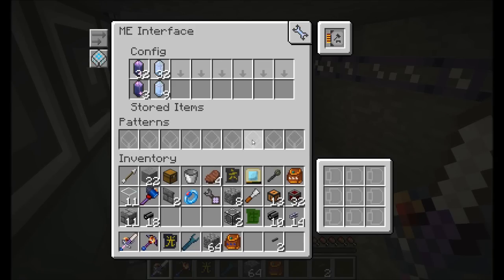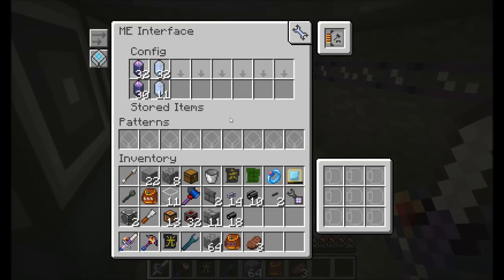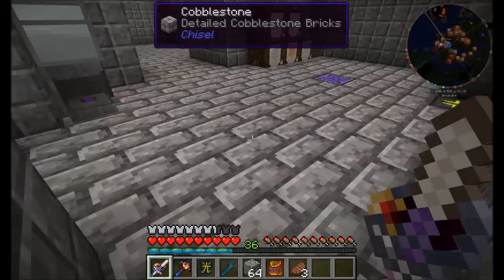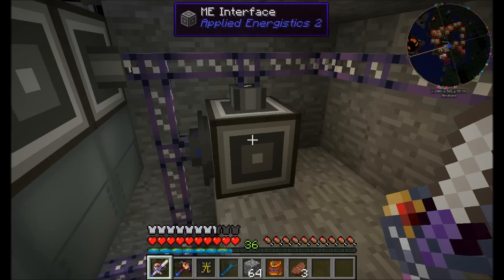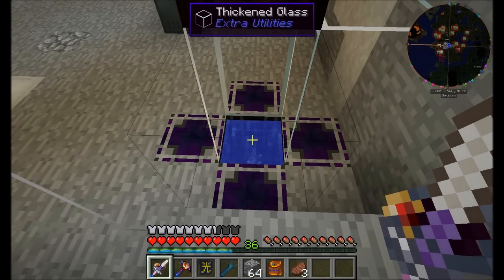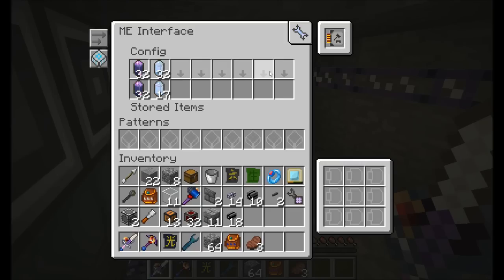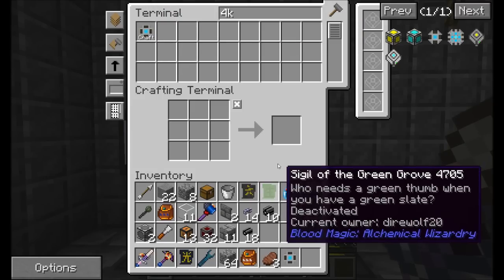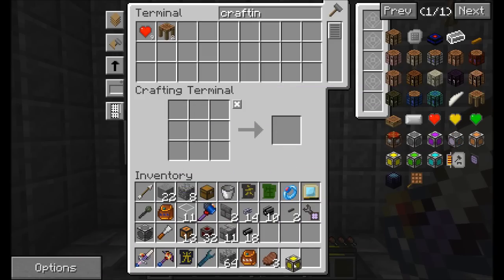The crystals are finishing up — we're up to 30 pure fluix and it'll hit 32 any moment. The pure certus is still on its initial batch. This is working great. We can expand this later — we've got room for six more auto-stocked items on this line. Also, our crafting processors are tied up with this auto-stocking, so I'm going to add a third crafting processor unit. These are multiblocks so you can grow them larger with more coprocessors and storage.